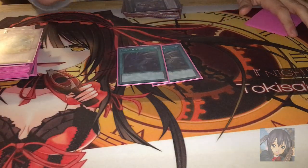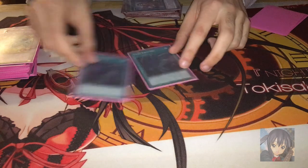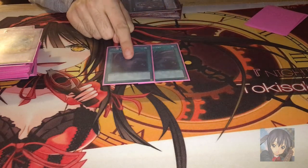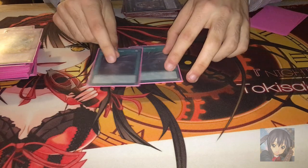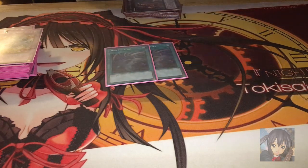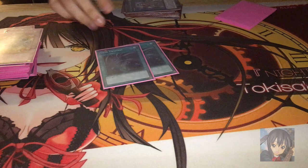For spells, double Twin Twisters — like I said, I'm getting one more. This card is crazy broken. It destroyed my back row every time I faced it. You discard a card and it's incredibly powerful. It's going to get hit on the banlist — probably banned or put to 1. But this card made Burning Abyss more playable, and I love it.